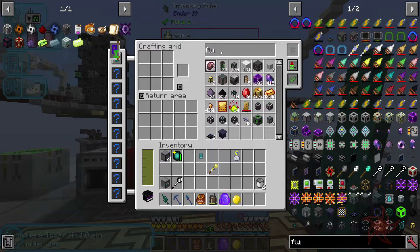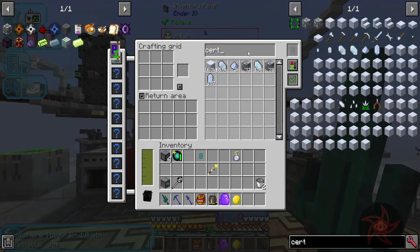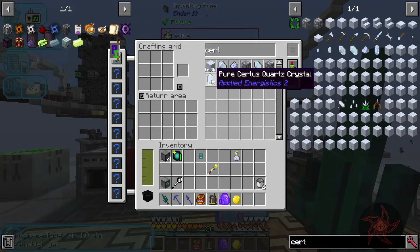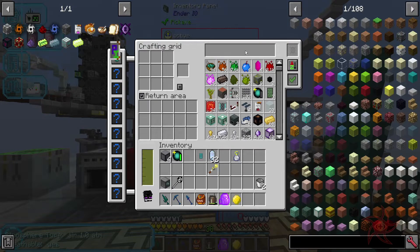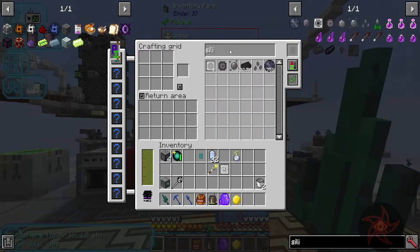We're getting a little bit of fluid dust. Processors - what do I have sitting around for those? Just logic and engineering. I need pure certus for the calculations. Got one print of silicon. Don't think that's going to be enough.